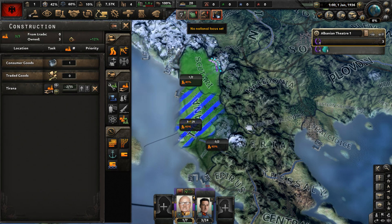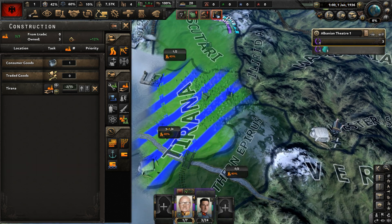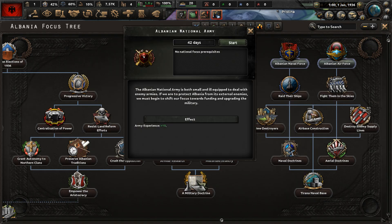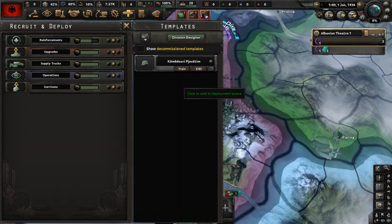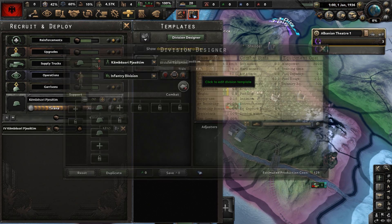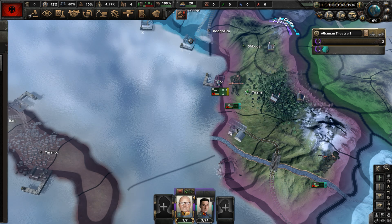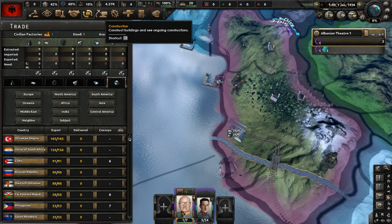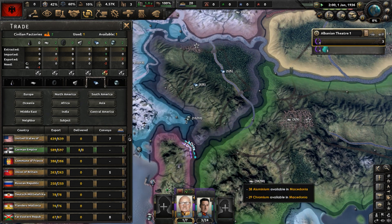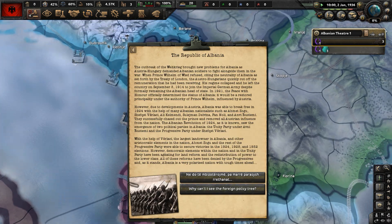No national focus set — let's do Albanian National Army. Start getting one division in basic training. Our unit template has three infantry battalions. We have insufficient resources, so let's trade with the German Empire for some steel. That's going to cost us a civilian factory, but we just need resources to make our weapons.